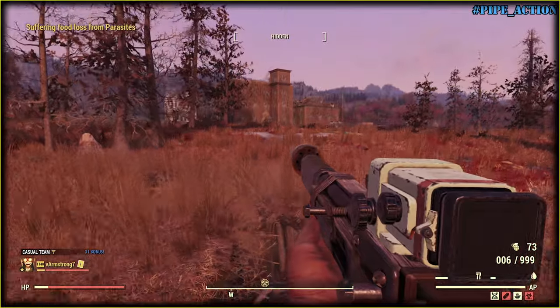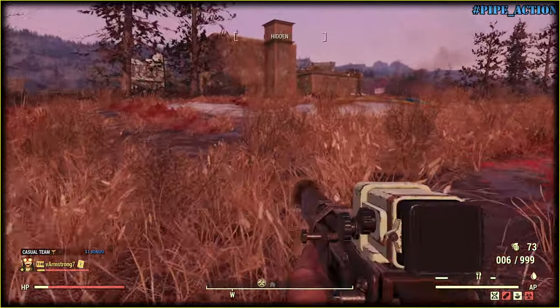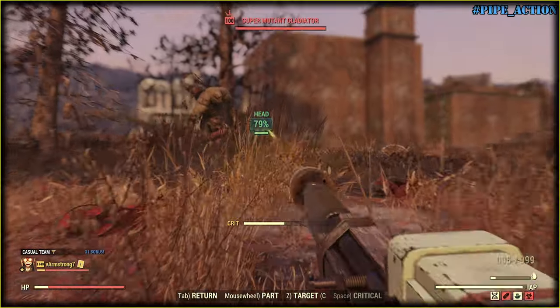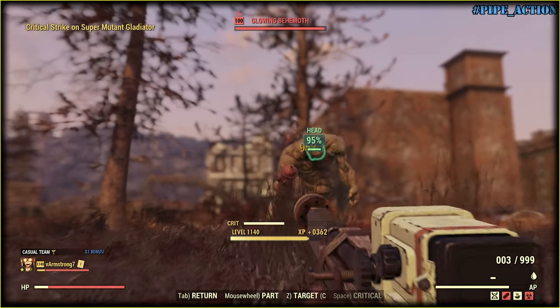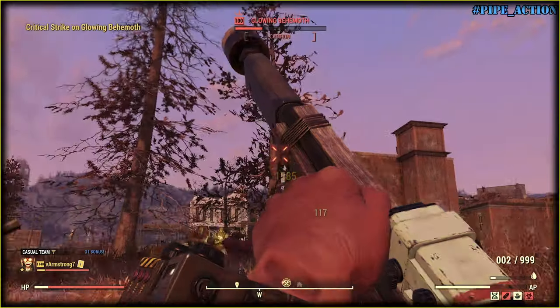Obviously we need to make it clear that the second shot is buffed by Follow Through and Tenderizer. Did I show you my legendary perks? I guess I did not. 543 on the first shot because Adrenaline is working. Oh mama — 1,300 damage! Look at this — uncrit — 1,500!